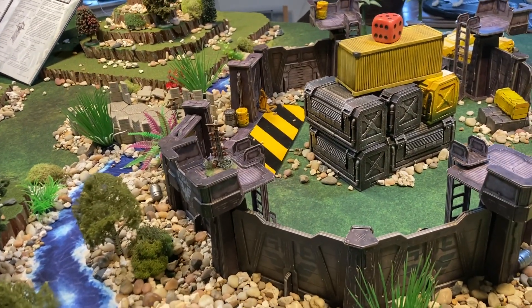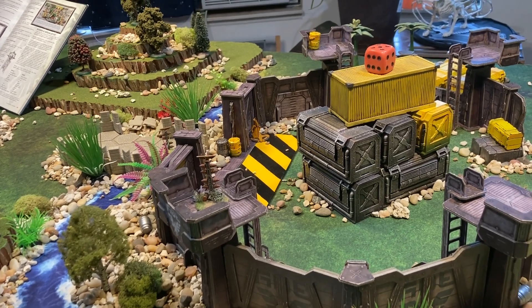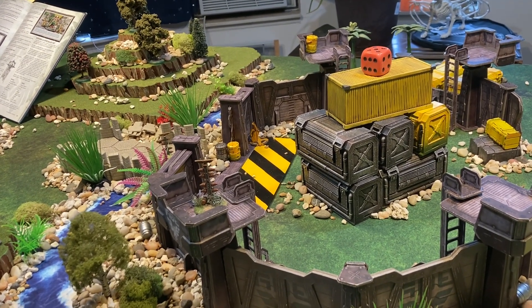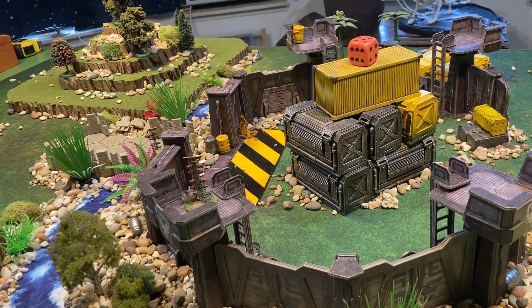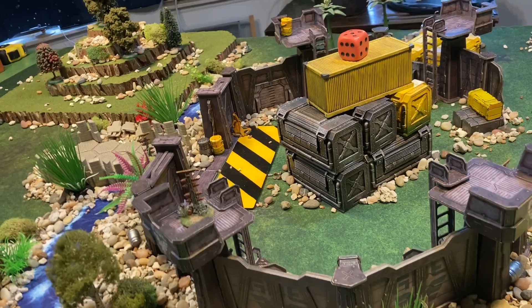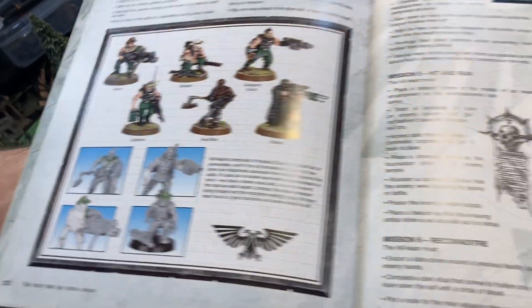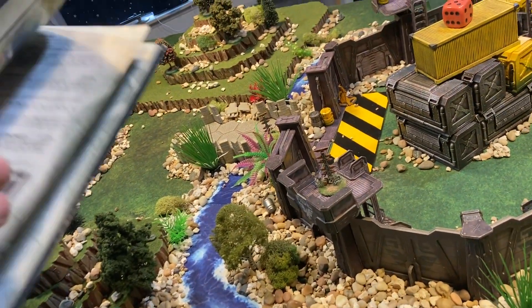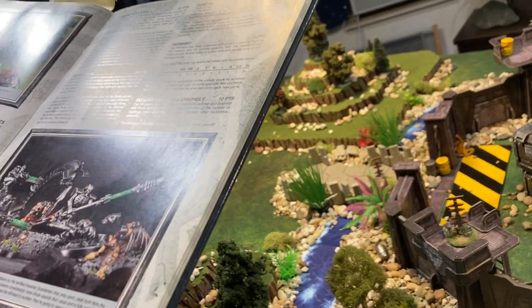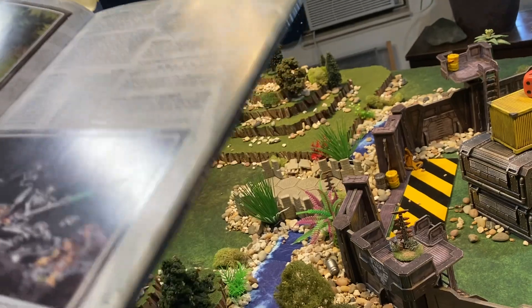Just like last week's video, we filmed both battle reports in the same day and missed the same rules. The first rules mistake is that the command squad has one too many brutes — when you add your boss brute, you don't add him to the squad, you replace a man with him. The second rule we missed is that brute squads don't move their full move; they move the number on the dice. We will correct both of those as we go forward, because we intend to play more fourth edition Kill Team.